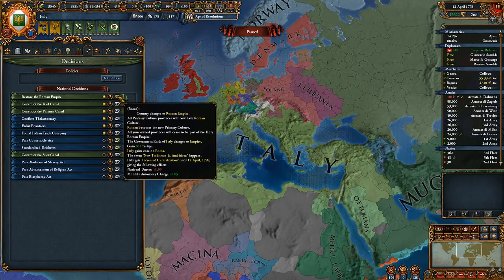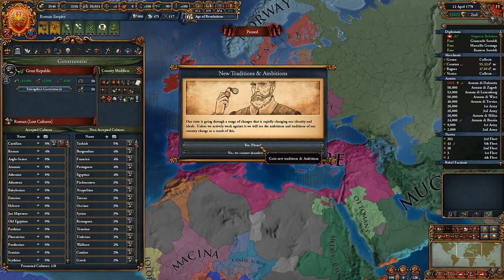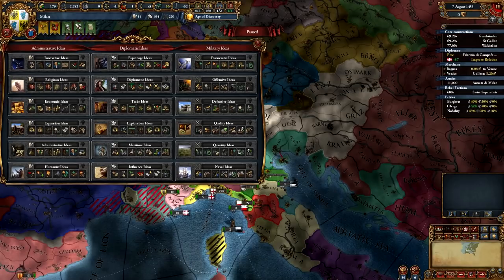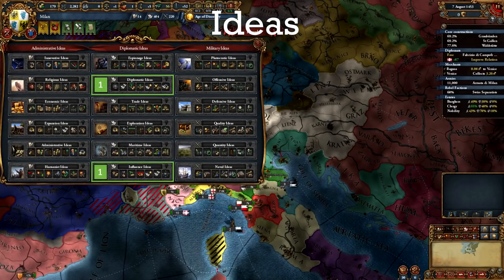In my last playthrough I managed to form the Roman Empire by 1778. I remained Catholic and a Republic for the whole game and didn't need to go revolutionary or fire the court and country disaster for more absolutism. For idea groups, I like opening with either Influence or Diplomatic. Influence is great for the reduced aggressive expansion and the extra diplo reputation — it also helps with integrating vassals late game. In my last playthrough I opened with Diplomatic, and the extra improved relations along with diplo reputation helps a lot with aggressive expansion as well. The extra diplomat is also helpful for improving relations with more nations. Plutocratic is a must-have as a Republic — each one of its ideas is tailor-made for you. Next is Administrative: you will be using mercs from fairly early on and reduced merc cost helps even more, plus core cost reduction is always nice.